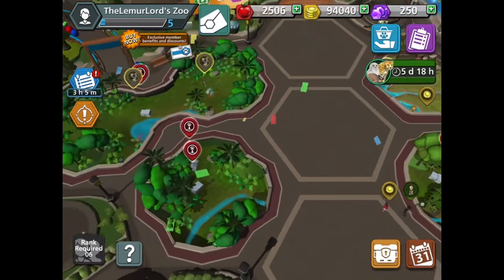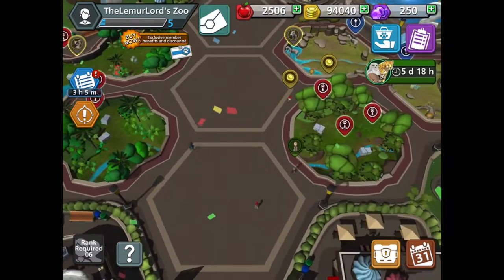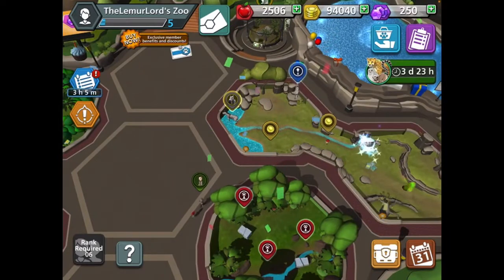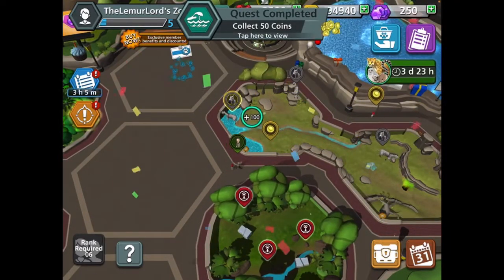The first thing you can probably notice which is different from before is we have a lot more enclosures and a lot more things to get ready to get out. So we'll see those later. We also have three zebras, because the zebra was just unhappy on its own, so I had to get some more.